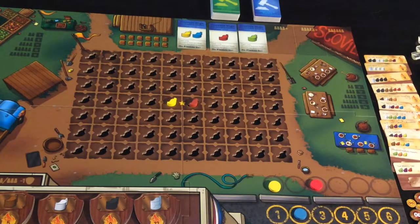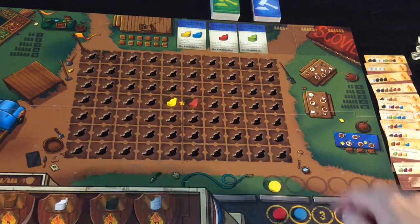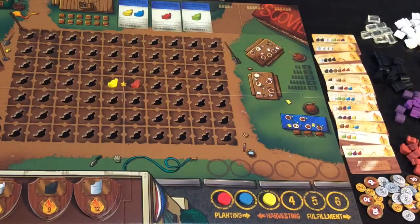Blue pays his two money and takes that position. Red had one money so he will choose next and might take the first position, and yellow who bid no money will take whatever is left over. That playing order sets them in order for a few different things.